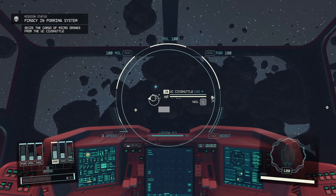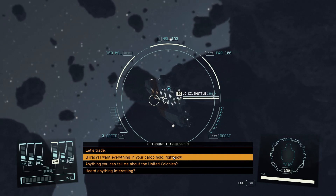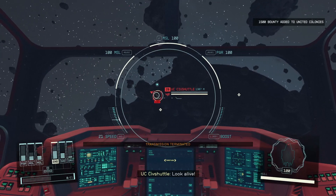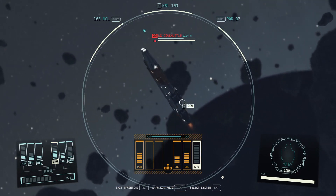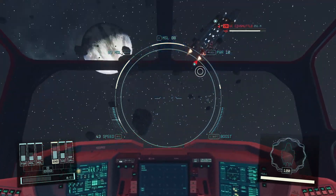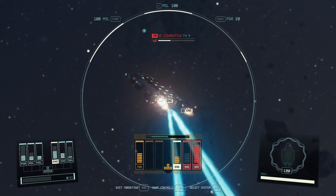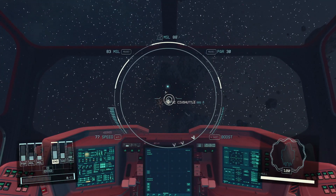Civ shuttle, transmission acknowledged. I want your cargo hold. We're heavily armed and prepared to defend ourselves. Are you though? Let's do this! Look alive! I want your grav drive. Target lock — and this grav drive out of commission. His engine is down. Easy peasy.